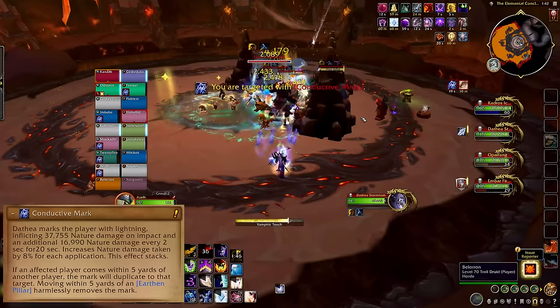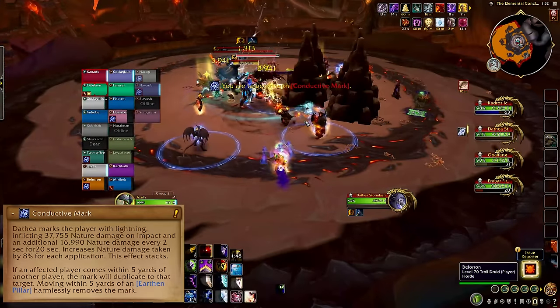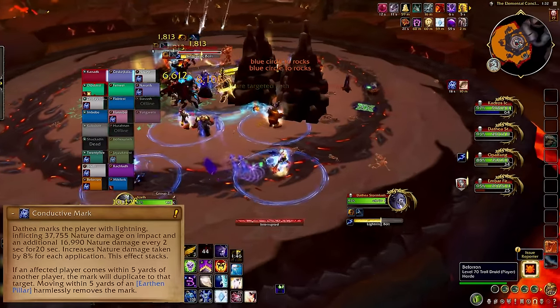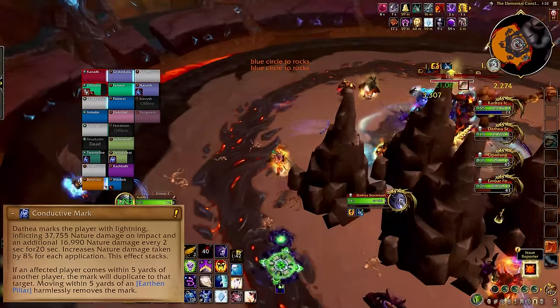Conductive Mark targets a few players with highly contagious lightning circles. If you touch anybody with that, you will copy it to them, which can get ugly very quickly. If you get the debuff, walk it near a rock pillar to safely remove it.